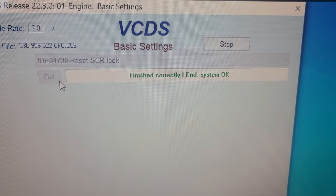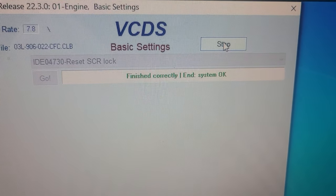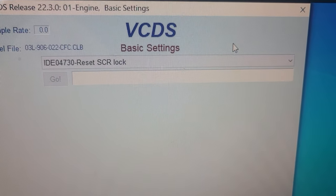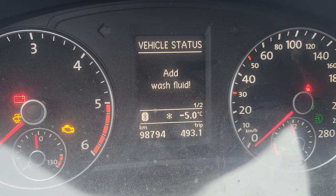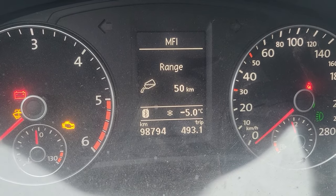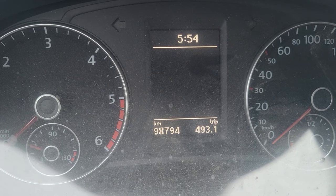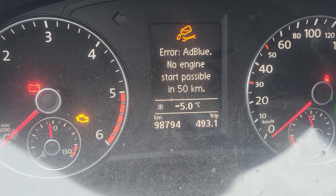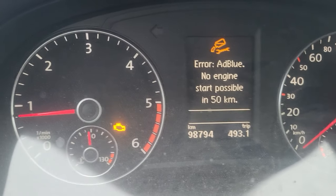Select Reset SCR lock, that'll bring it up. Now when you hit Go, it does a quick little test — system okay. Hit Stop. Not sure if you have to hit stop. Now we'll shoot back over here, go back to that menu — reset back to 50 kilometers. Just turn the key off, turn it back on — I gotta do it twice — and there she is, it starts!